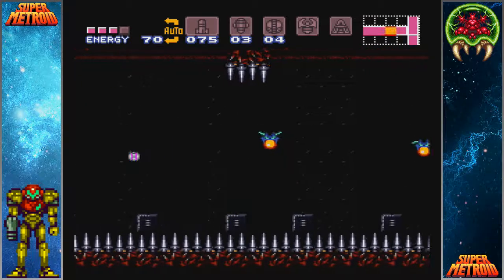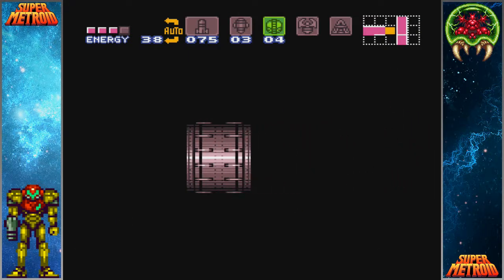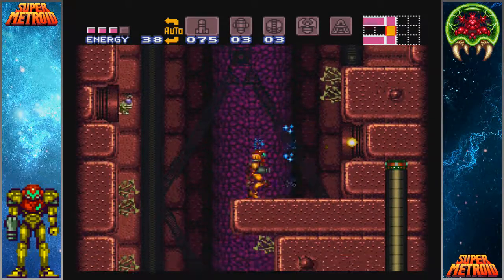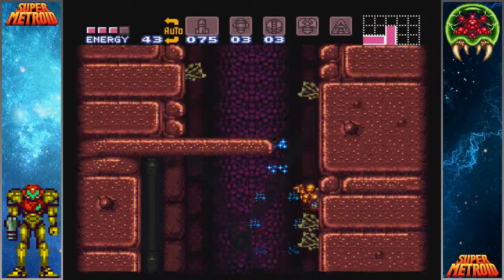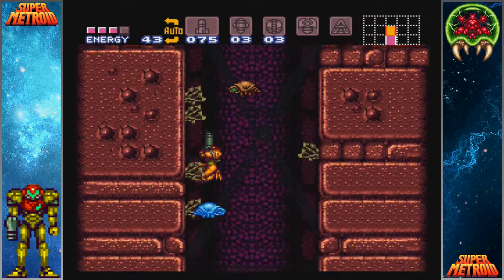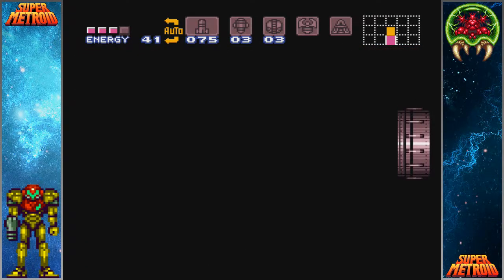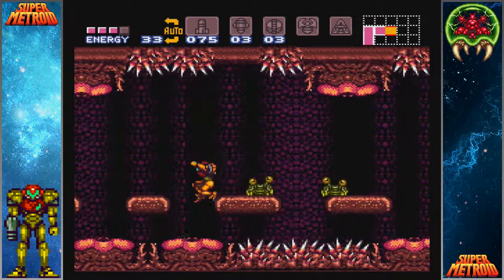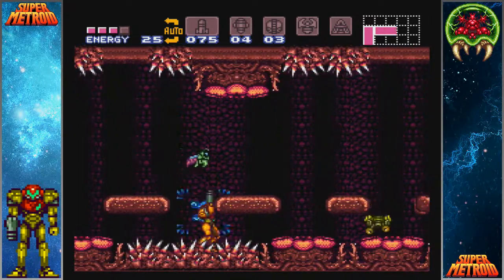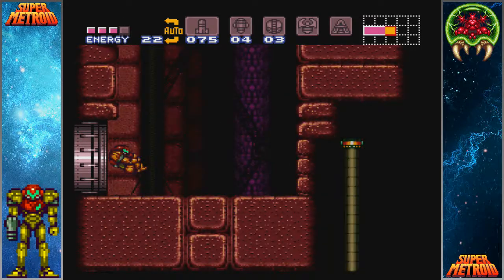I got a little bit of health there. This section you can actually do without freezing these rippers at all, but just having the ice beam does make it easier. You can use recoil jumps in this room - there are a lot of spikes on the ceiling that allow you to do it pretty easily.